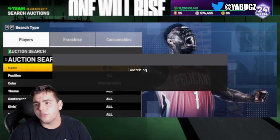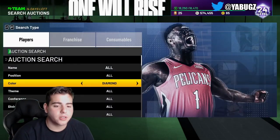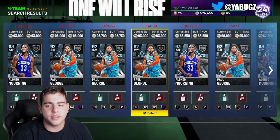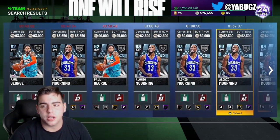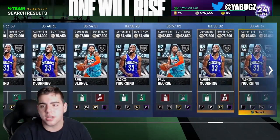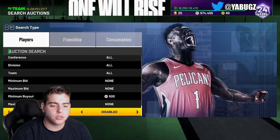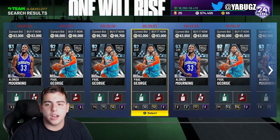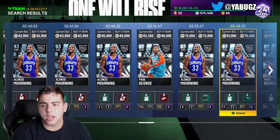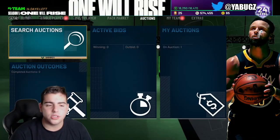We're going to get into some other snipe filters — Diamond Bucks. But before that, let's show you this one. This one does require a lot of MT. You just need Alonzo Mourning, and it may be Paul George — it all depends, but I would just say Alonzo Mourning for now. If you get Alonzo Mourning, this snipe filter is a lot easier to work. It's the Diamond Isles Series VIP filter. If you get Alonzo Mourning, this snipe filter would be definitely a lot easier to snipe on. Try sniping out Alonzo Mourning — this should make you a lot of MT.